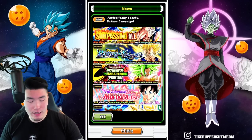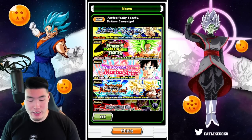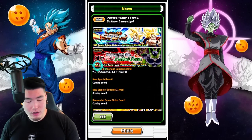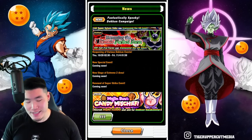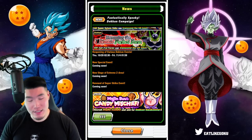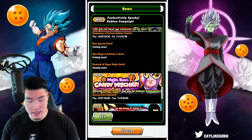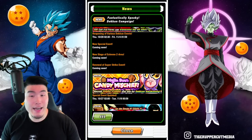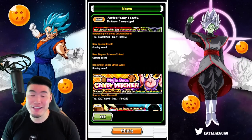We also have some returning Dokkan events available every day during the celebration. And then we have a new special event coming — a new story event for this year's Halloween unit, which will be available closer to Halloween, probably in about a week or so. They decided to hide it because they want to keep it a surprise, so we are going to be getting a new Halloween unit this year.